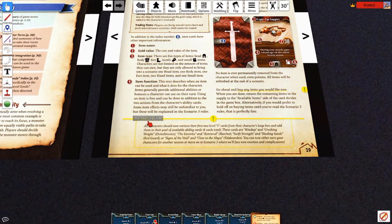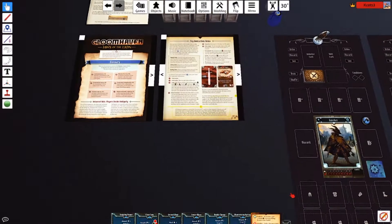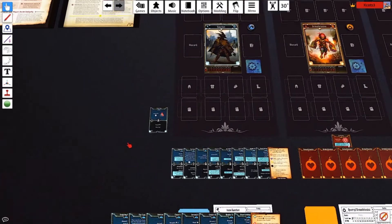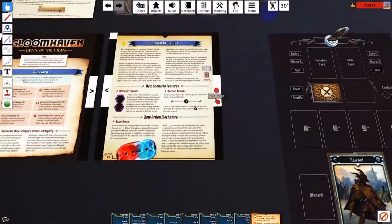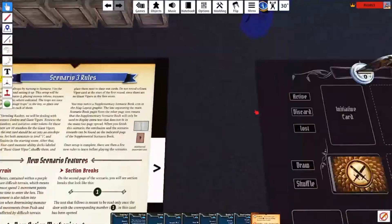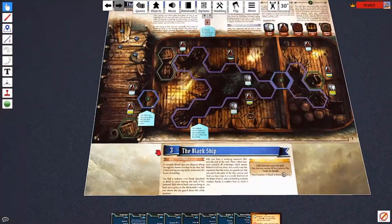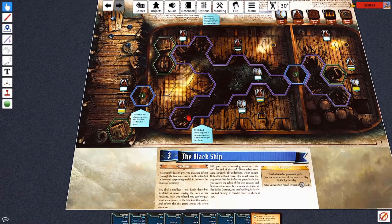All characters should now receive their two first level one cards from their character's large box and add them to their pool of availability. Since we are hatchet, the favorite and the retrieval are your two cards that you should be adding to your deck before the scenario starts. You will have eight cards currently. This time we will be dealing with zealots and giant vipers. We also have new terrains — difficult terrains. These purple spots essentially require two movement points unless you are jumping or you are pulled or pushed across them.